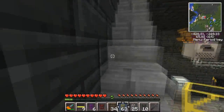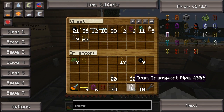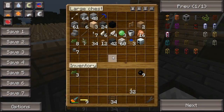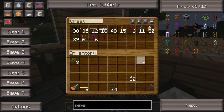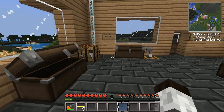Now let's go dump this all into the rubber, wires, and pipes chest. There we go. Looking pretty good. Good enough, at least.